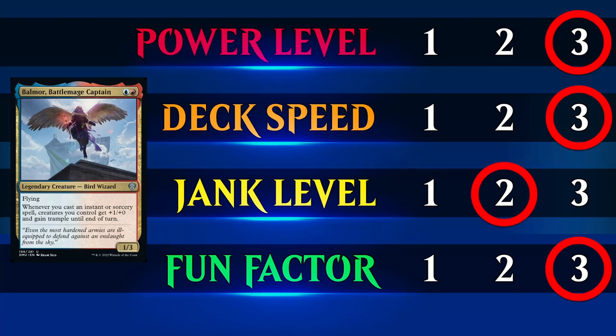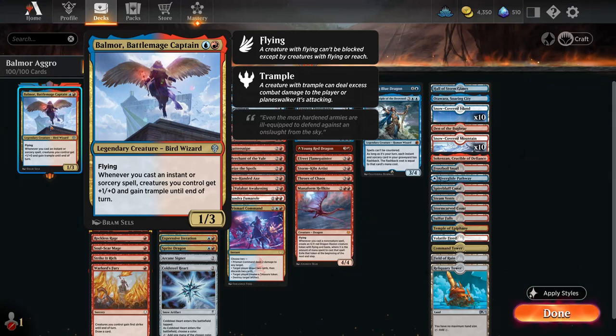If you're into really fast decks, this could be the one for you. Belmul Battle Mage Captain looks to give prowess essentially to your entire team and trample. I think this is the strongest version of this ability has ever been on a Legend.